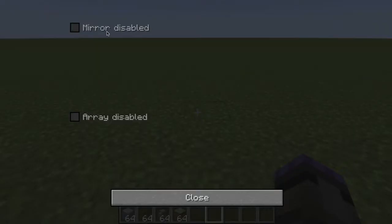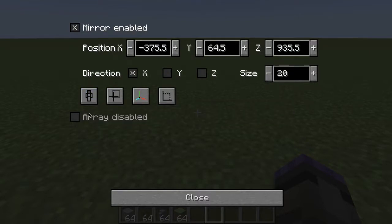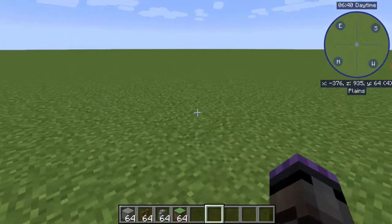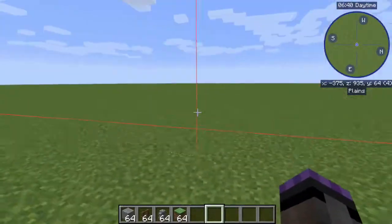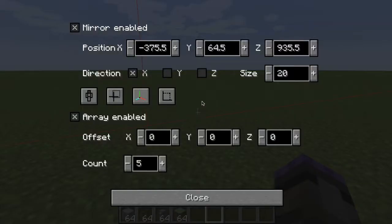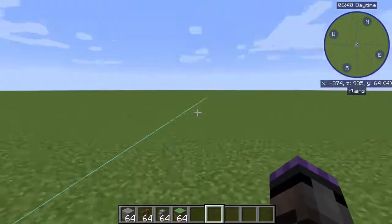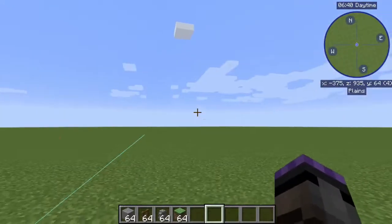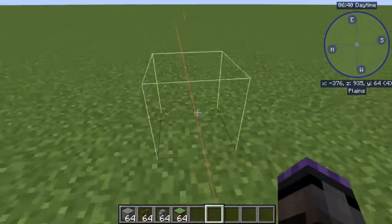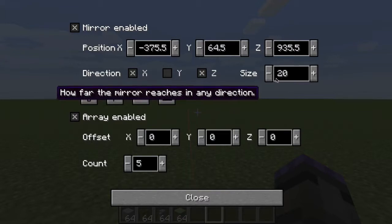Let's start off by turning on the mirror mode and setting it to our current position. Once we do that, it will lay out the markers here that will show us the range. We only have the X axis on, so I'm going to turn the Z on as well. We'll see that it extends off in the Z direction, which is north and south, and then the X direction, which is east and west, and it is a length of 20.